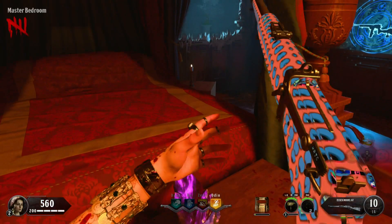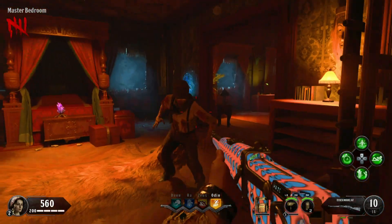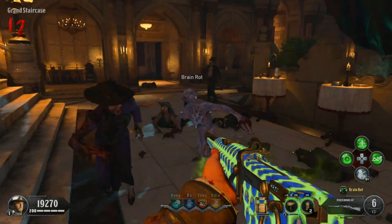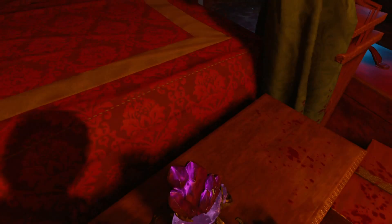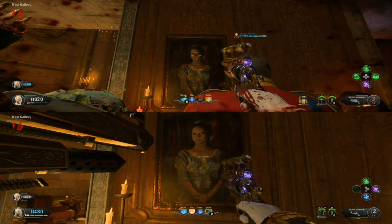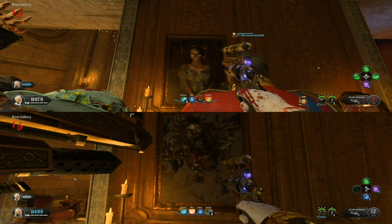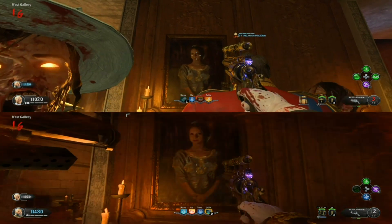We tested everything without triggering the crystal jump scare first and nothing worked. But after triggering that jump scare, then it works. You just have to trigger the crystal jump scare first, then stand idle — don't move, don't aim — just make sure your crosshairs are on the painting, and eventually you'll get the doppelganger jump scare. Perks don't matter either.